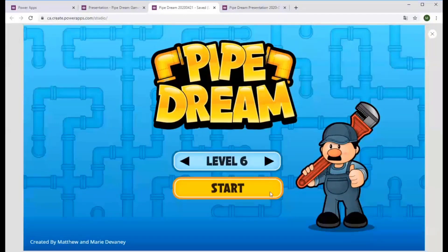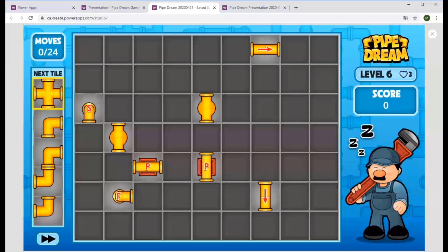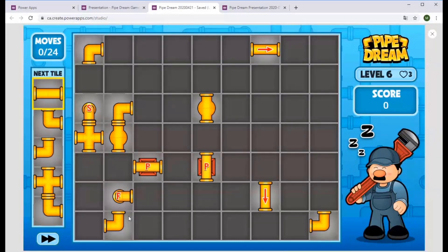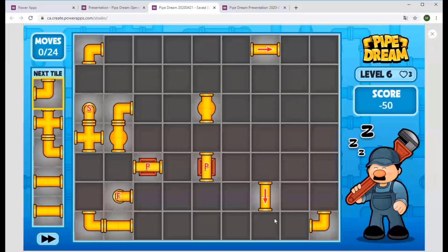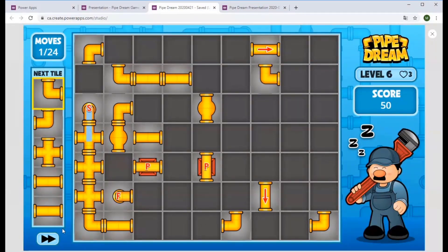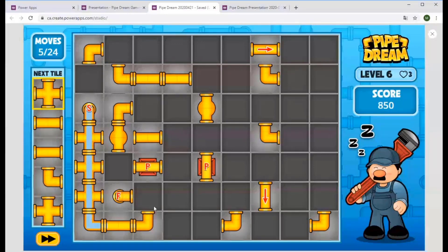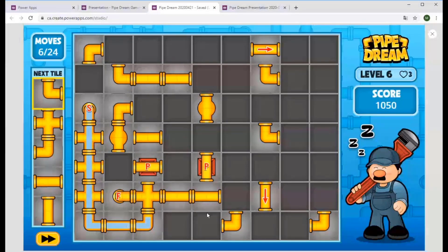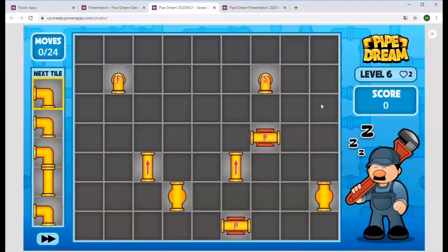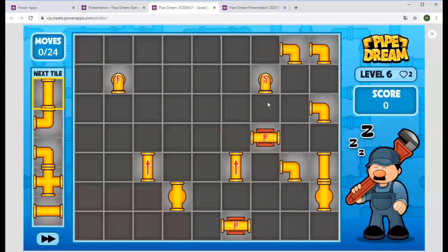I'm going to bump it up to level six. So you've started to dream, which means it's time to start building some pipes. It looks like I got a particularly tough challenge here today. I don't know how I'm going to do on this one, but oh my gosh, I'm going to start seeing the water coming out of this start pipe really, really soon, and I better be ready to go. It's really hard to play a game while you're talking, guys.